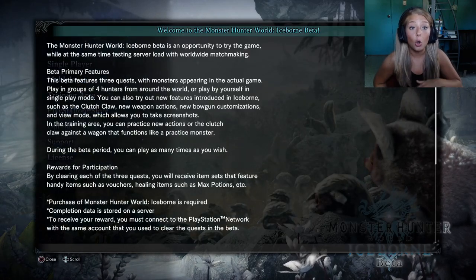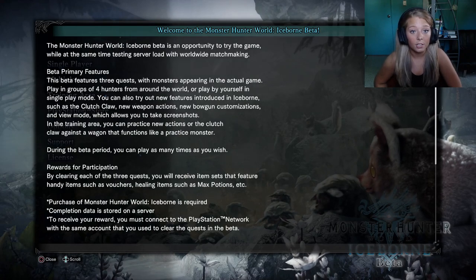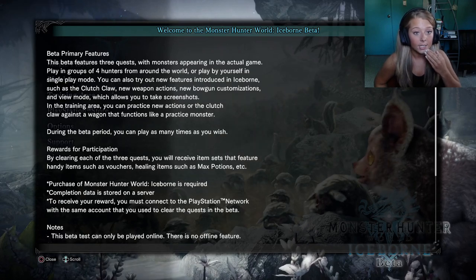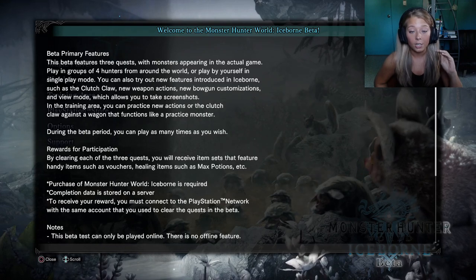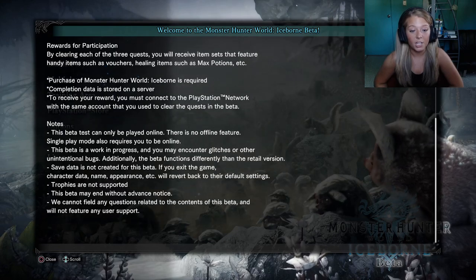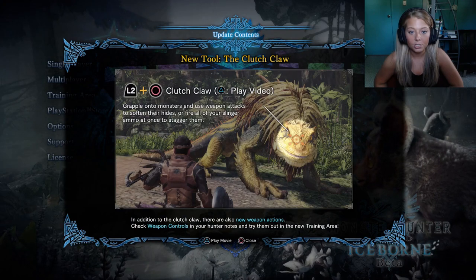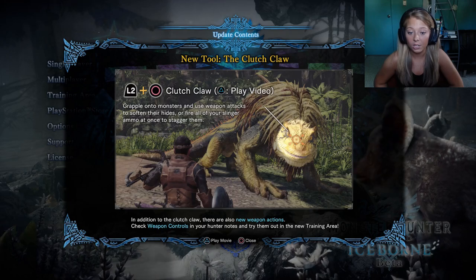I haven't even opened this yet so I have no idea what any of this looks like. It only has three quests, but the monsters are in the actual game as well. You can have four players or play single player. There's a new tool — the clutch claw. You can grapple onto monsters and use weapon attacks to soften their hides, or fire all of your slinger ammo at once to stagger them.